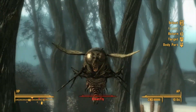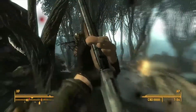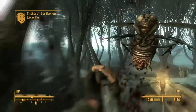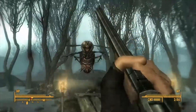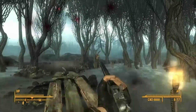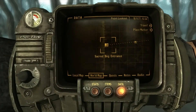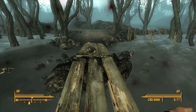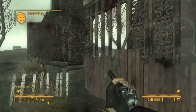Bloat flies! God dang it, quit hitting me. Quit moving, you little fucks. God damn it. I can't freaking hit these things to save my life. Got you, you little bitch. What the fuck happened? We were tripping, and all of a sudden I heard Tobar the Ferryman's voice. That freaking Megaton bomb blew up, and then we're back here. I was totally tripping balls, guys.